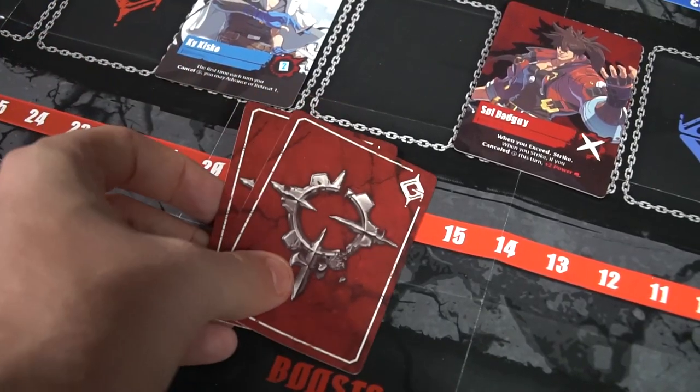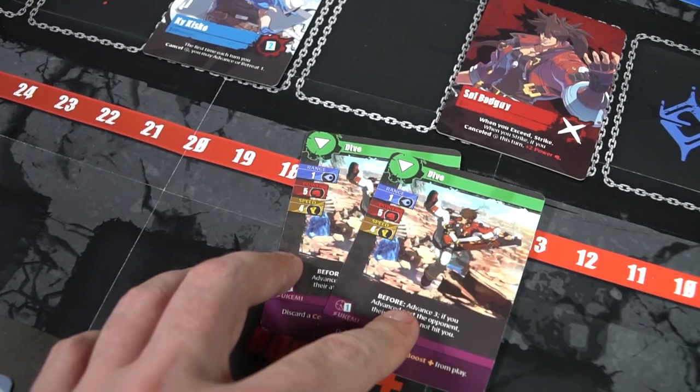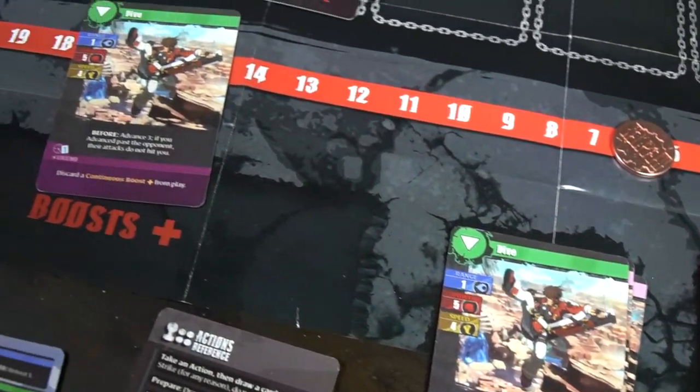But there are two more types of attacks. The next type is called an EX attack. When you flip over cards, you can actually play two cards at the same time, but it must be an EX effect. In order to do that, you have to have two cards of the same name. So if I'm playing Stun Edge, I can set one down, and if I have an extra in my hand, I can set a second one down.